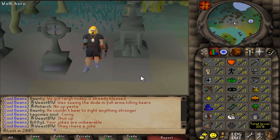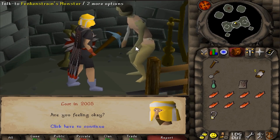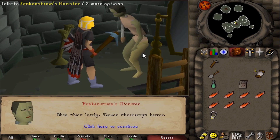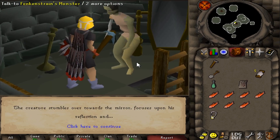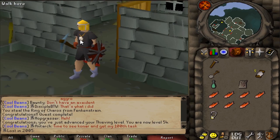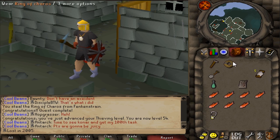This has to be the ugliest thing in RuneScape I've ever seen - look at his right arm, like a freaking limp noodle. Quest complete: two quest points, 1000 thieving XP, and we got 54 thieving, which is really nice. We also got the Ring of Karas when we pickpocketed him to finish the quest.